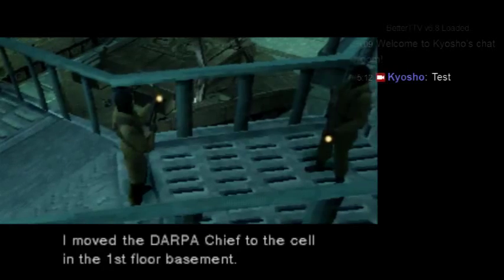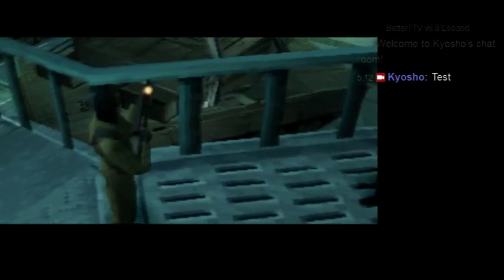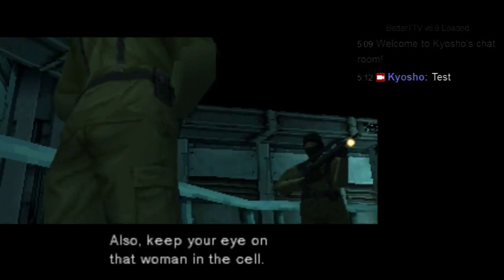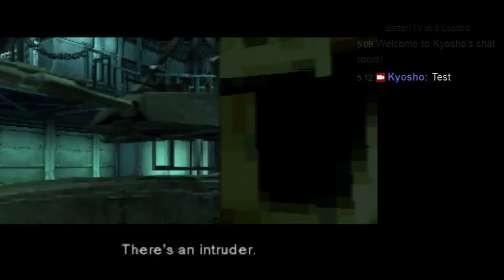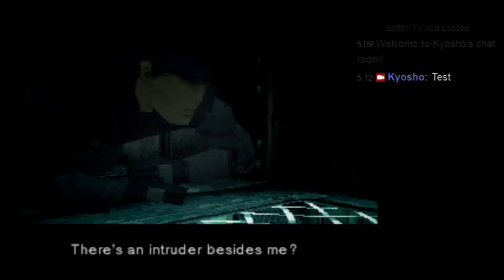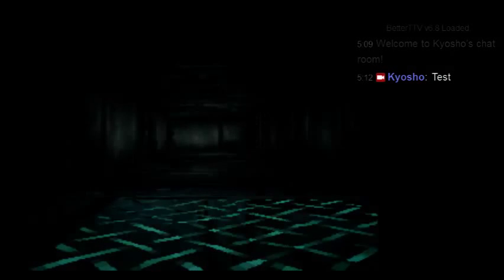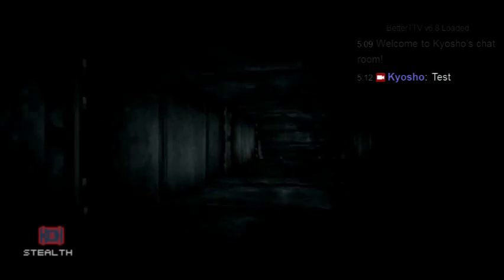I wanted to see this cutscene because it didn't work last time. In the cutscene, a guard reports: 'I moved the DARPA chief to the cell in the first floor basement.' Guards discuss vent shaft cleaning and rats. They're told to keep an eye on a woman in the cell and not get careless. There's an intruder who's already done three people using stealth. The response: increase security on the chief. The streamer notes: 'They're not talking about me — you're not technically supposed to be playing through the game with stealth as far as the storyline is concerned.'